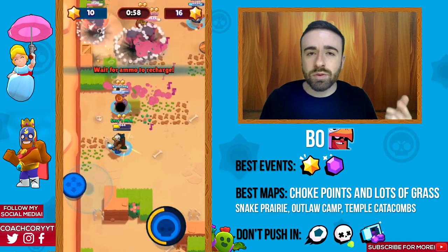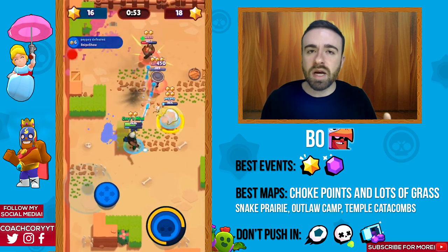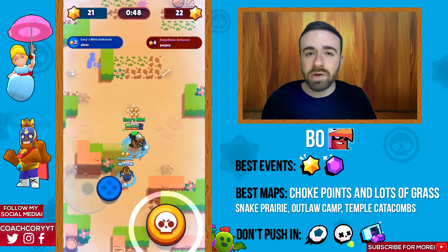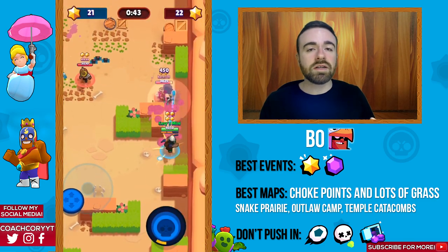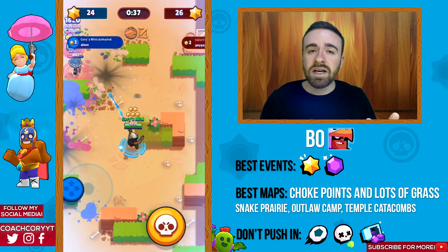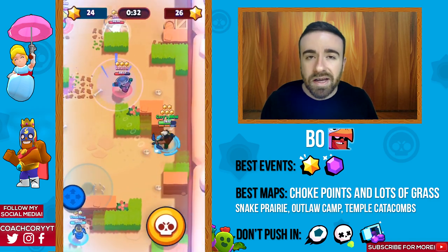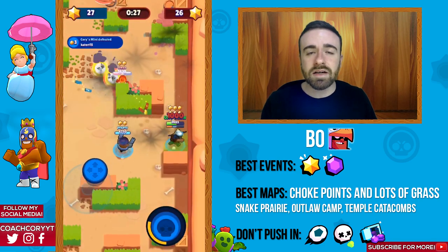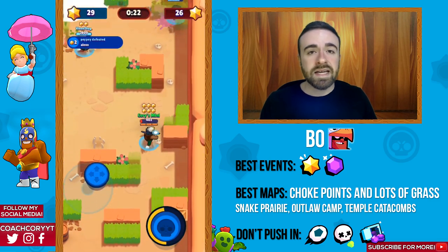Now Bow — he's a high health range brawler who's gonna be best in Bounty and Smash and Grab. He's a pretty good gem carrier and great on Bounty maps with a lot of grass, like Snake Prairie and Outlaw Camp. He's also good on maps with good choke points like Temple Catacombs, where his mines have a high chance of hitting. You're not gonna want to play him in Brawl Ball, heist, or Showdown — stick to Bounty and Smash and Grab.